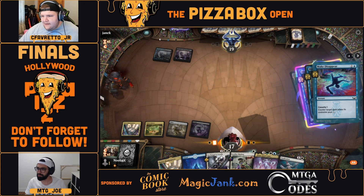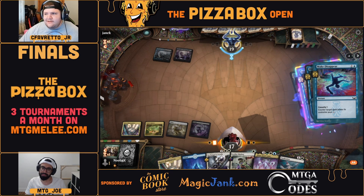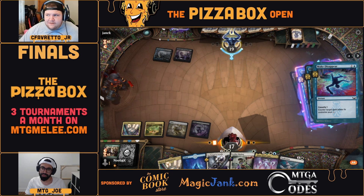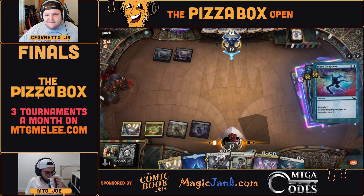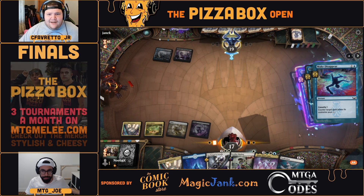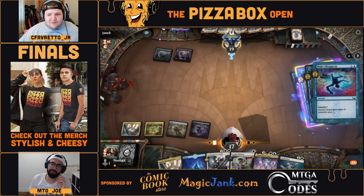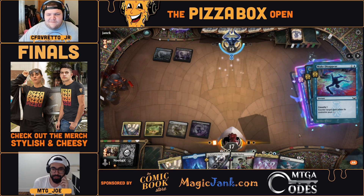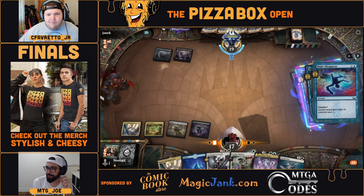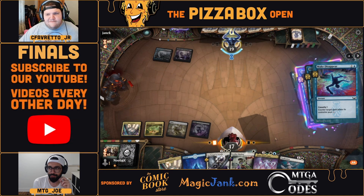Curious to see — is it the Shieldred they name? Could be Make Disappear — could be another Tenacious Underdog. I really don't know what they're fighting over with the Stone Brain; there's not like a key card. If you're scared of Shieldred you could hit that. Might not be bad to name Misery's Shadow or Liliana — Liliana's typically okay against these ramp decks unless they already have a resolved Atraxa. Dimir is behind on land drops also, so it's possible the ramp deck can just run away with this.